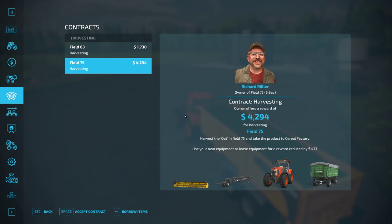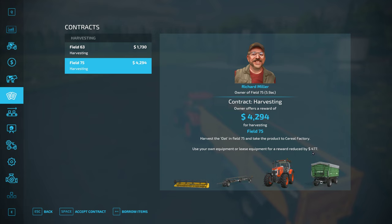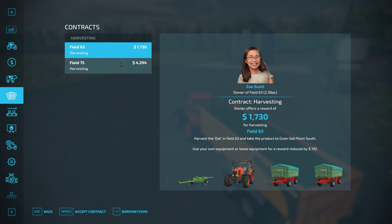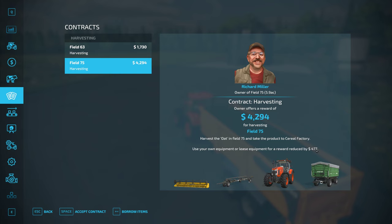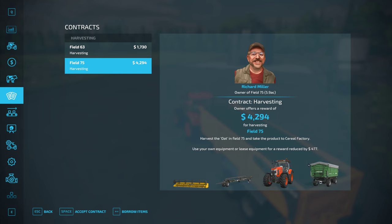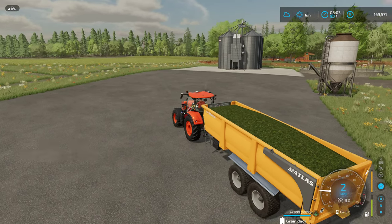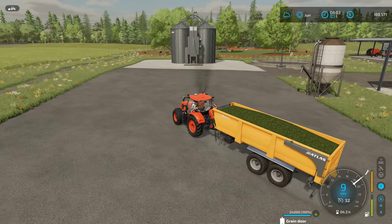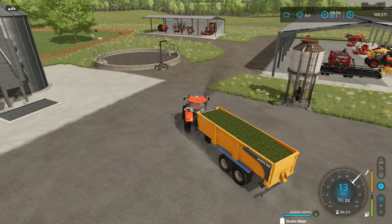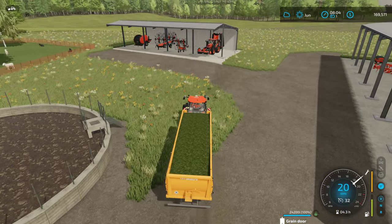Harvesting some oats — we could actually do that without leasing anything, four hundred and seventy-seven dollars. I'm more and more convinced that it's almost cheaper to just lease this equipment. Gas isn't a large expense in the game unless you're playing with fast usage on gas.